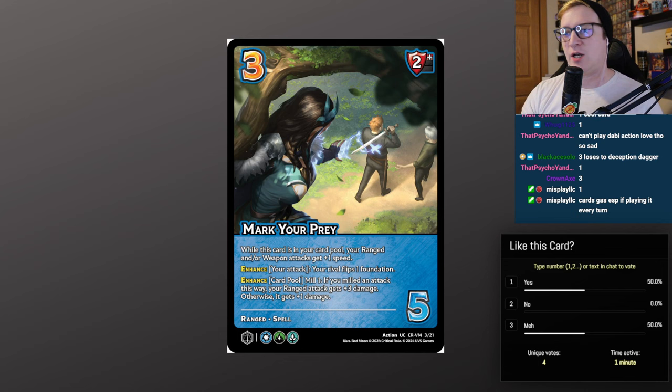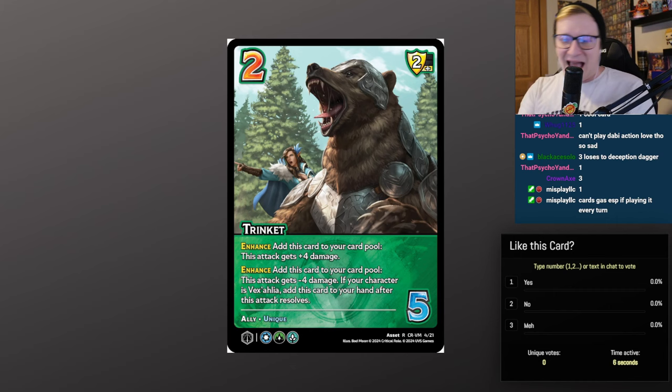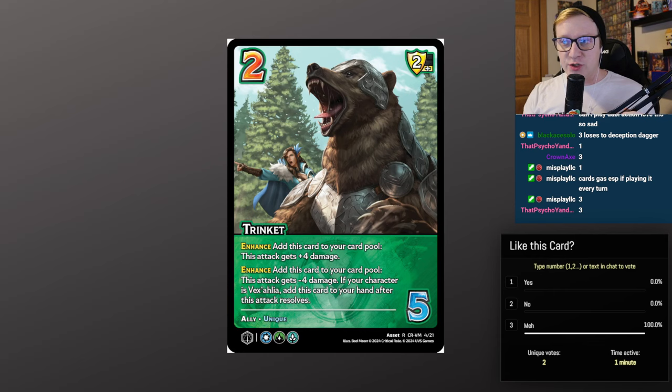Up next, the singular asset in the deck: Trinket — 2/5, 2 low block. Has the ally and unique keywords, meaning you can only have one in your stage at a time. Enhance: add this card to your card pool — this attack gets plus 4 damage. Enhance: add this card to your card pool — this attack gets minus 4 damage; if your character is Vexalia, add this card to your hand after this attack resolves. I think Trinket is pretty good, though the biggest issue is finding room in the deck.